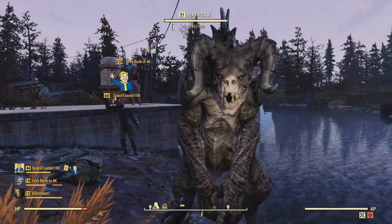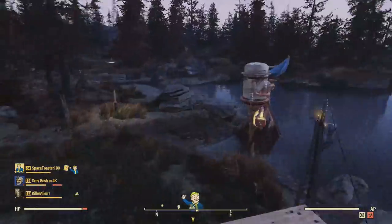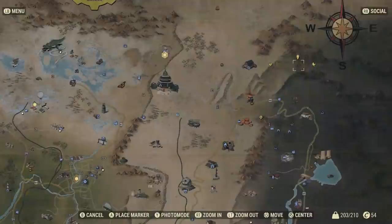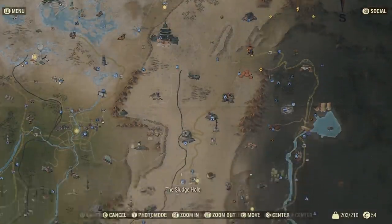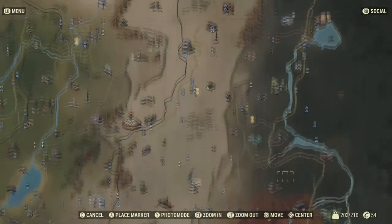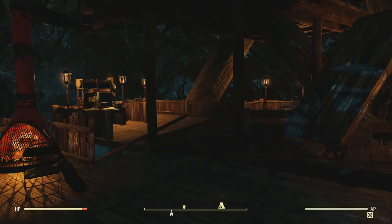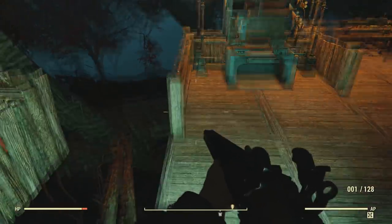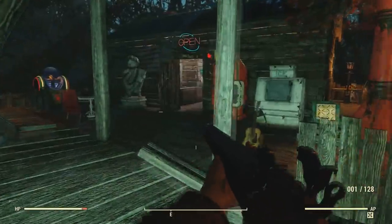He managed to get a deathclaw to his base. Keep in mind, random events can also spawn on roads and paths, so if you're having trouble finding something to tame in this area, check those too. At the moment I'm up in my base — I'll be showing you a full preview of this place in a future video, so this is just a sneak peek.